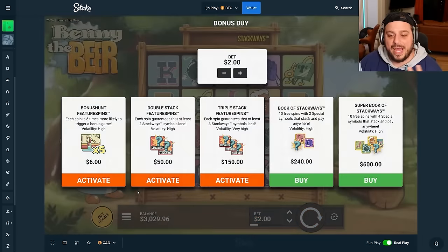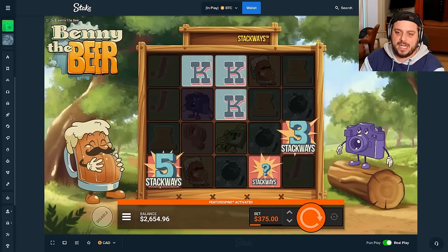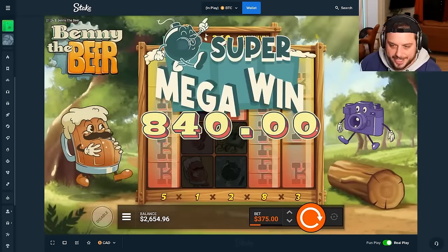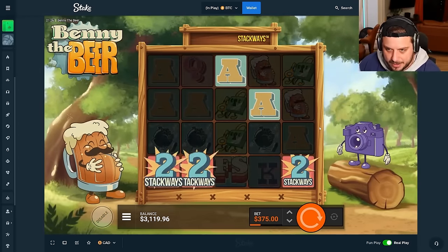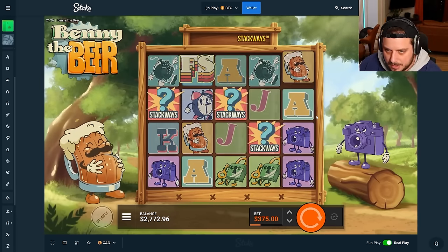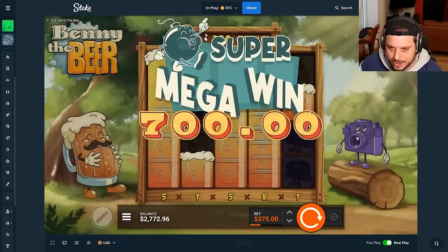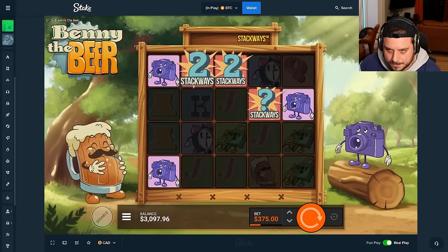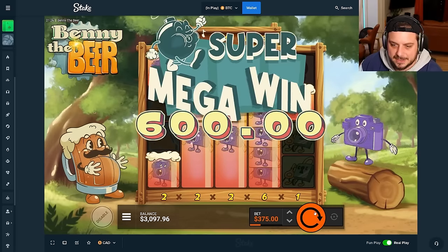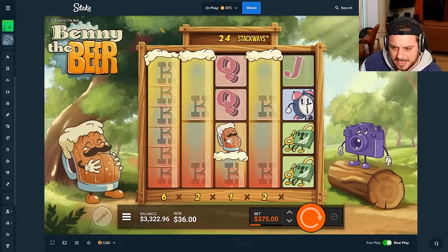Benny the Beer - we're back! Let's level this thing up, let's do some huge bets - 375 - and let's show why Benny the Beer is the ultimate feature spin by Hacksaw. Starting it off with a banger - 840 already, keep going. Twos don't cut it - that's the one thing we can't have. Come on Benjamin - aces are in. I wish there was a two line but that's still good. 200 ways, 700 paying. Cameras are in - 226, we needed that to be better but it's profit.